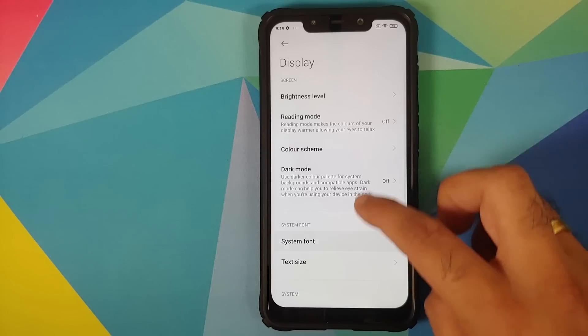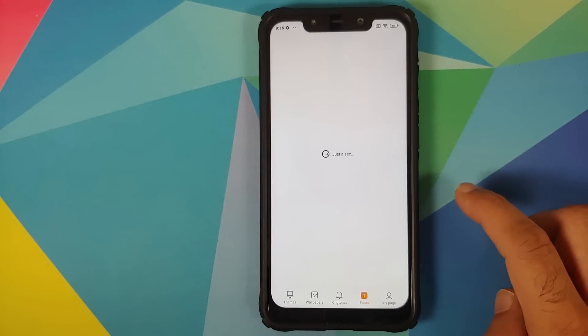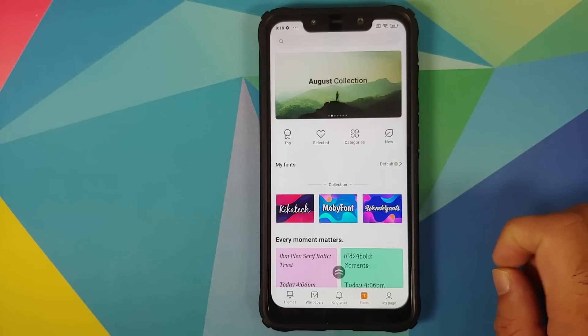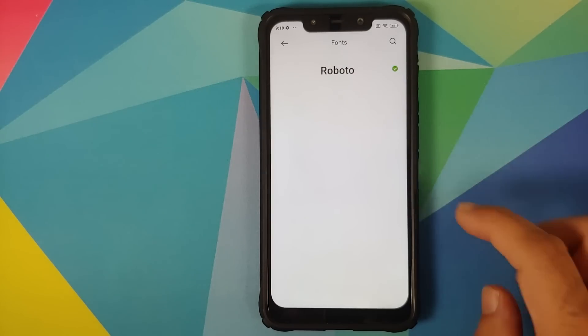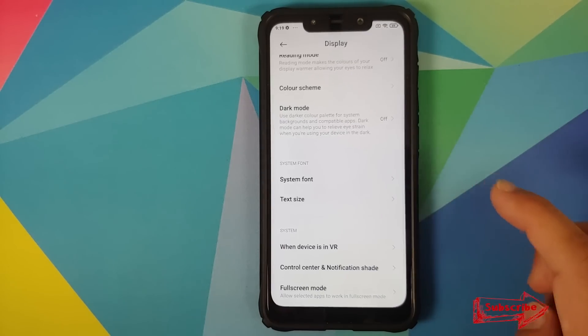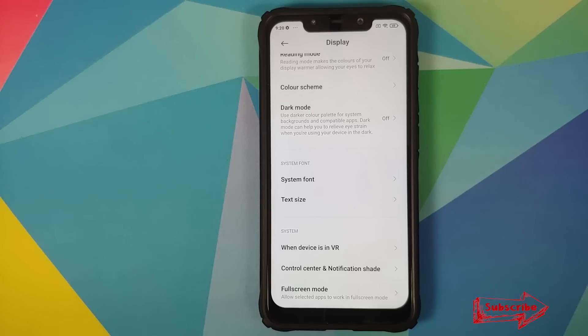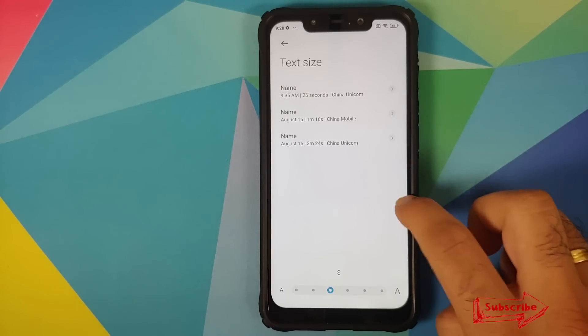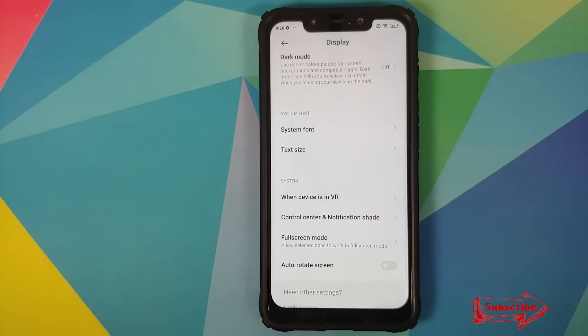Moving to System Font, it opens the old Themes app. The font baked in is Roboto — you do not get the new MiLanding Pro font. Dynamic fonts are also still missing, something shown off with MIUI 11 but yet to be released.